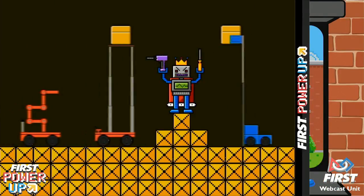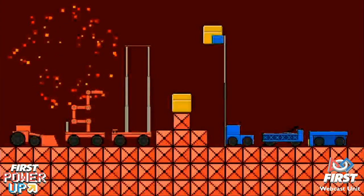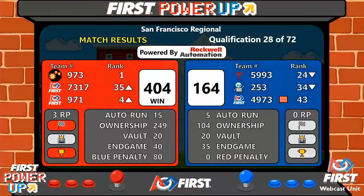And we do have your official score. It is the Red Alliance defeating the boss. It's the Red Alliance score of 404 — score is not found — and 164 for the Blue Alliance. Red Alliance takes that.